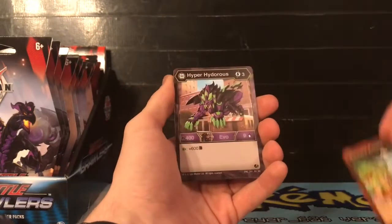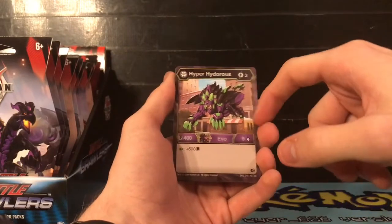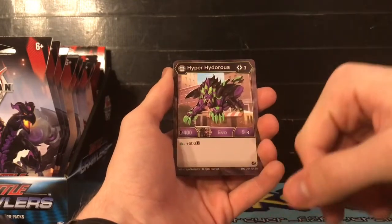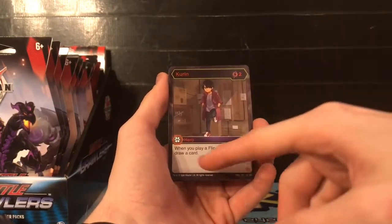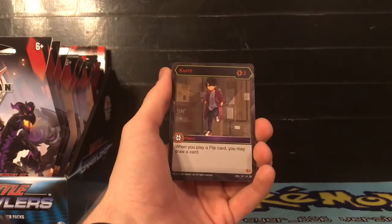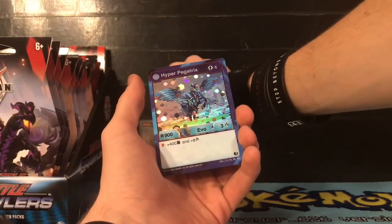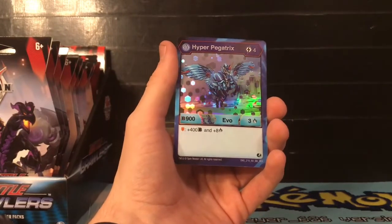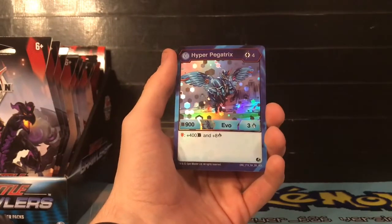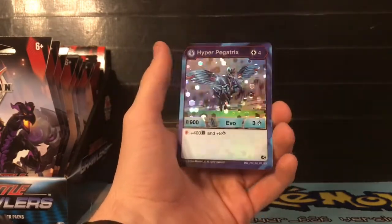Our next rare is Hyper Hydorus - for three energies, 400 B power, nine damage, evolve it off of the Darkest Hydorus, and if you land on the green fist plus 600 B power. Our next card is a super rare - Current. For two energies, when you play a flip card you may draw a card. We haven't seen this one before, so this is really cool. Our next rare is Hyper Pegatrix hex - for four energies, 900 B power, three damage, evolve off Aquas Pegatrix, and land on the orange shield for plus 400 B power and plus eight damage. We just pulled the rare version earlier, so getting the hex version is pretty cool.